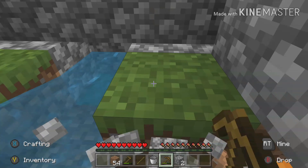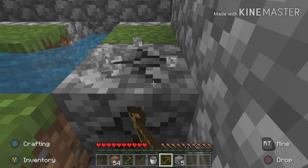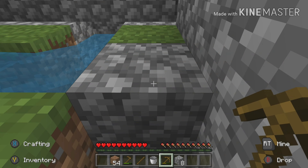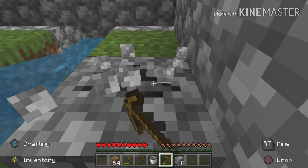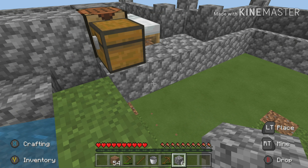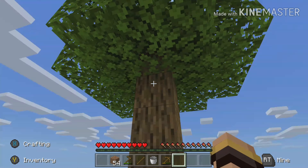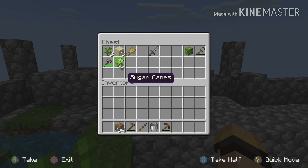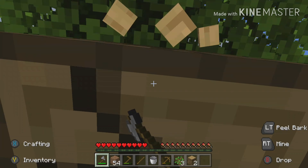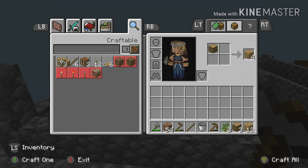There goes the stone pickaxe. I really wish you could destroy old tools and get the materials back — if you could do that I'd be so happy because I'd actually be able to get a good pickaxe. Oh, nostalgic music kicking in! It's finally grown — thank you so much! Now I can do this. We have achieved wood again! Oh yes, we have wood everybody — there it is!